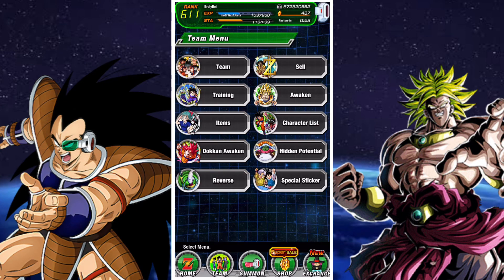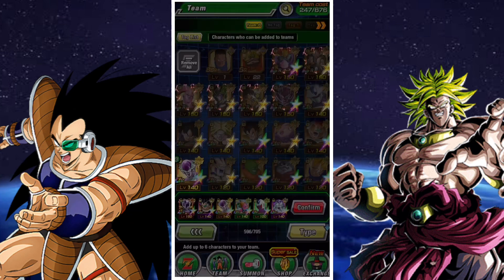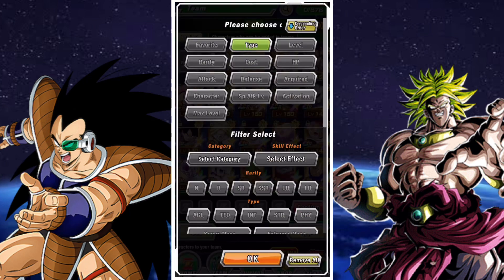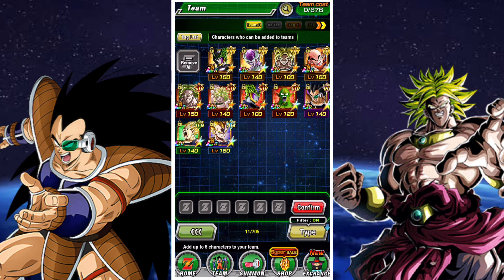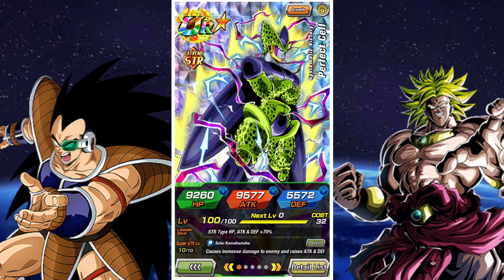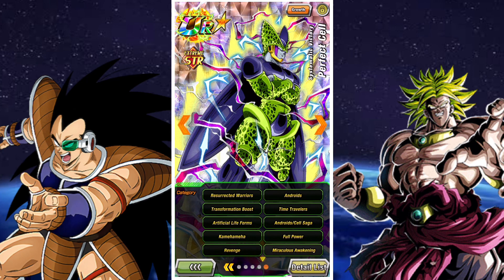Welcome back to another DBZ Dokkan Battle video. In this video we're going to talk about multiple different teams for the World Tournament. We'll cover one team that's friendly for entirely free-to-play players, one team for dolphins or people who've summoned a lot naturally, and then a whale team — the most optimal team I can make and the one I'll probably be using.